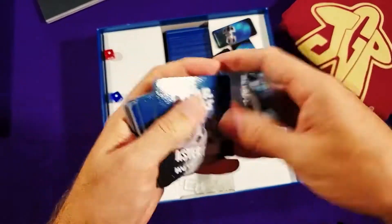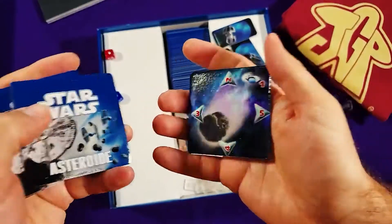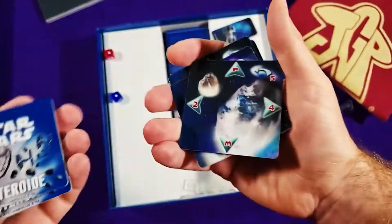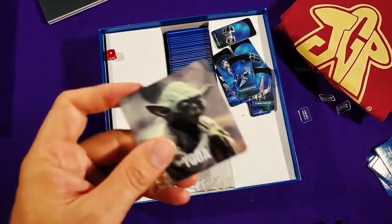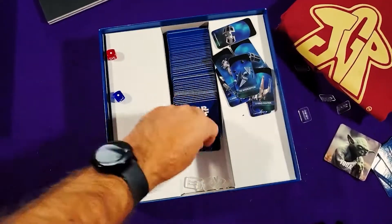Here are all the asteroids. You can see what they look like with the numbers around the edges. There's also a Yoda tile, which serves sort of like the dragon in the original Tzuro.